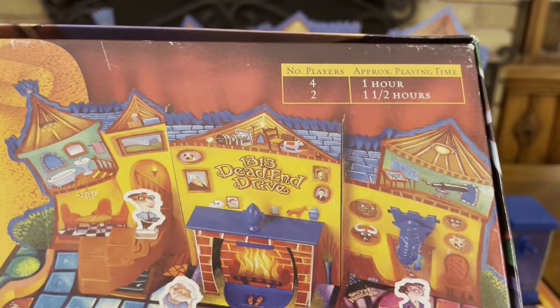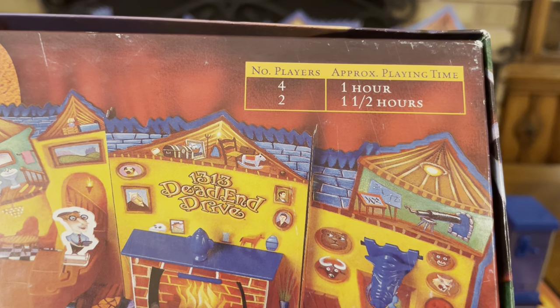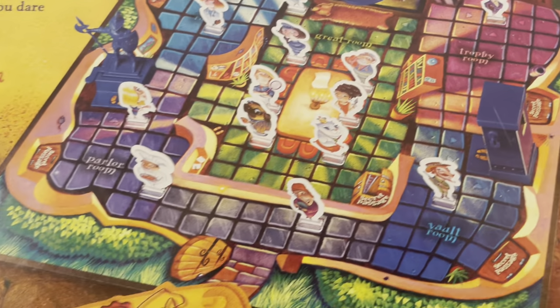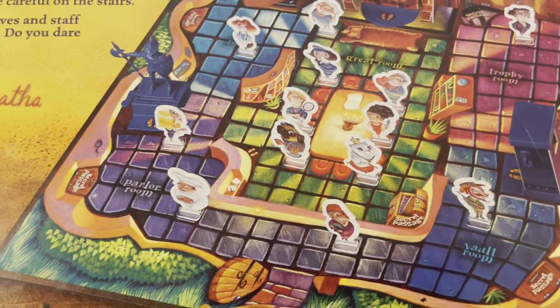So you've got the stair traps and the armor trap. If you're playing with four players, it takes about an hour. If you're playing with two players, it takes about one and a half hours. And of course, it gives you a bunch of photos of what the game board will look like.